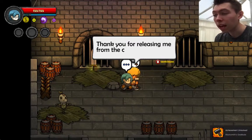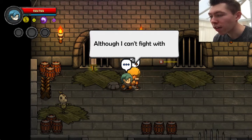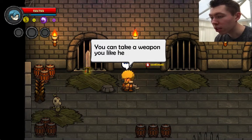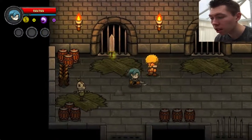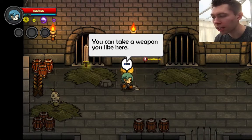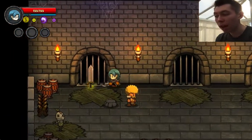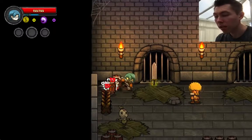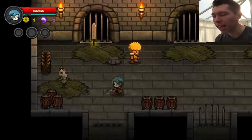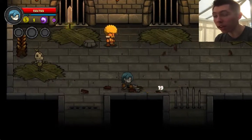A blacksmith I freed from the cell says: 'Thank you for releasing me. I am a blacksmith — although I can't fight demons, I can offer some weapons for you. Take a weapon you like here.' There's a sledgehammer on offer, but I'd rather keep the gun than the sword. That was well worth freeing him for! So guys, if you get a chance and you get enough of those purple things, buy a key and free those guys — because as you can see they give you weapons. Awesome!